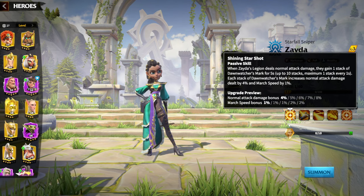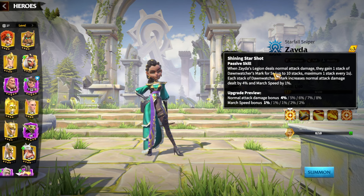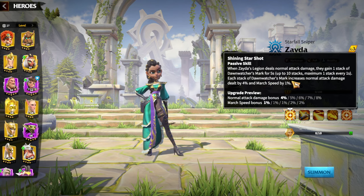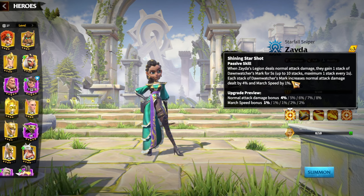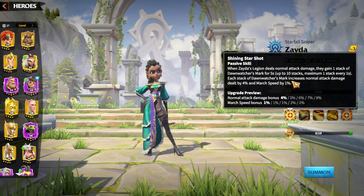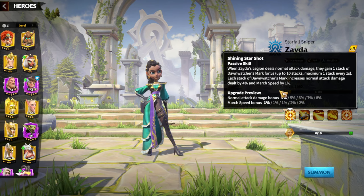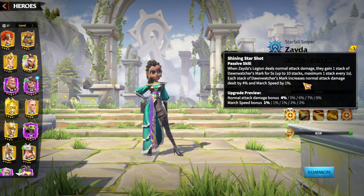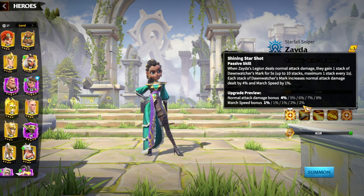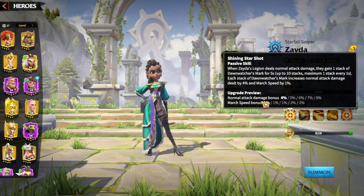The first skill is always one of the most important for any hero in the game. Whenever Zayda's Legion deals normal attack damage, they gain one stack of the Downwatcher's Mark for 5 seconds, up to 10 stacks, with a maximum of one stack gained every 1 second. Each stack increases normal attack damage dealt by 8% and Mark speed by 2%. There is no skill damage factor on the main skill.